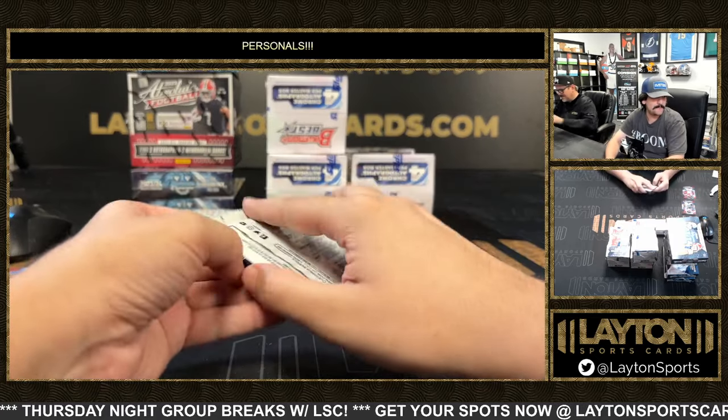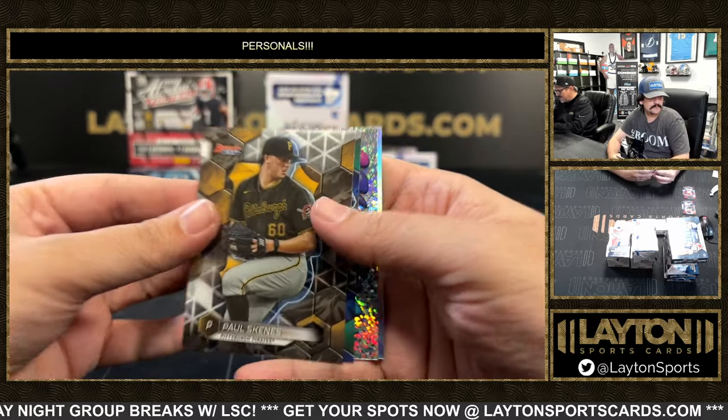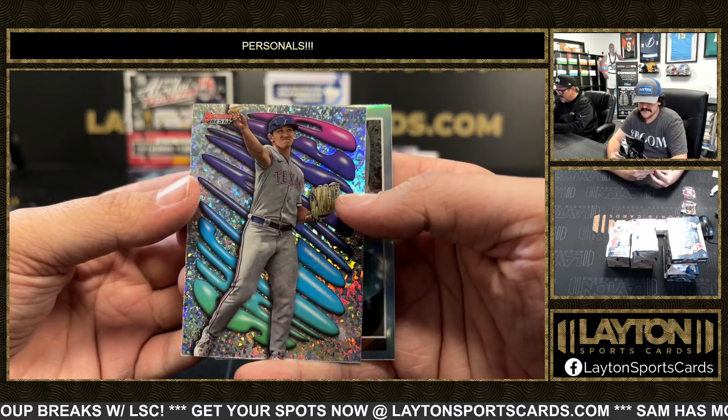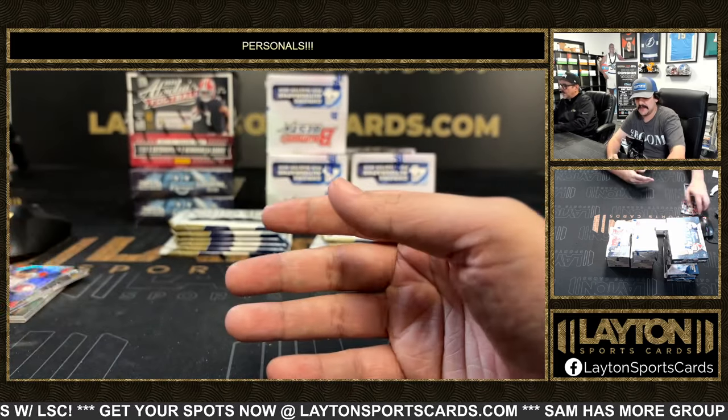Josh Young refractor rookie. The Chris Bryant. There's a Manny Diamond shellac of Wyatt Langford. We've got a Drew Jones insert and a Marcelo Meyer.